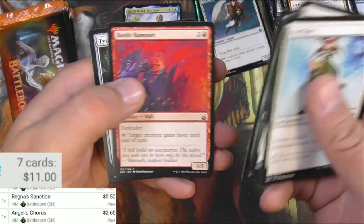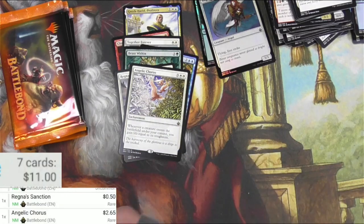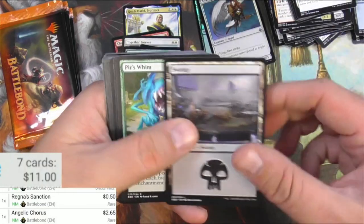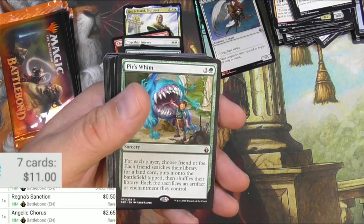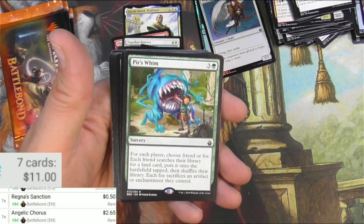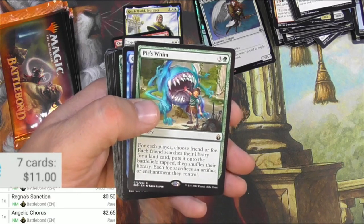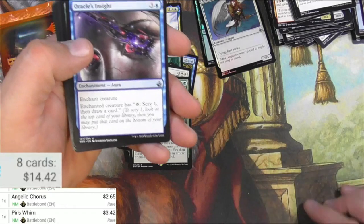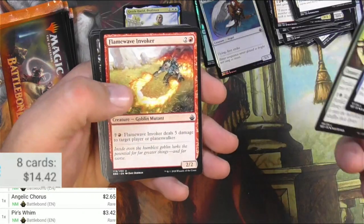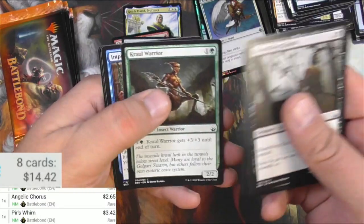Pacifism, Construct, Tyrant's Machine. Purswim — sorcery. For each player choose friend or foe. Each friend searches their library for a land card and puts it onto the battlefield tapped, then shuffles. Each foe sacrifices an artifact or enchantment they control. Can that work with Commander? Can you choose one of your opponents to be a friend? I suppose it goes with the politics of the game — $3.42, must see play outside of limited, so maybe I'm right. Insight, Fertilid, Invoker, Ghoul, Fox, Wolf, Warrior, Golem.